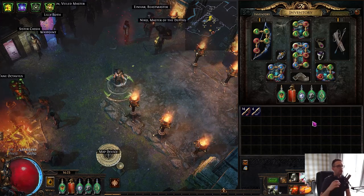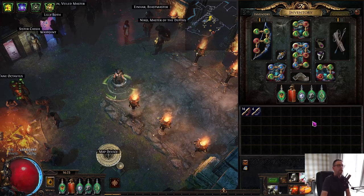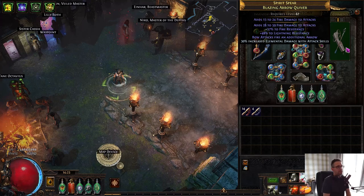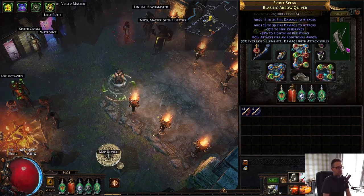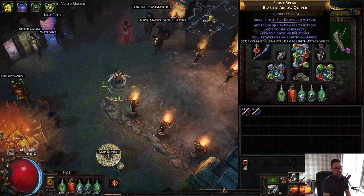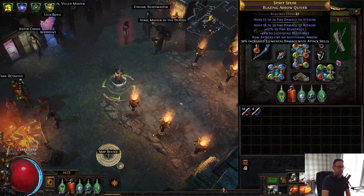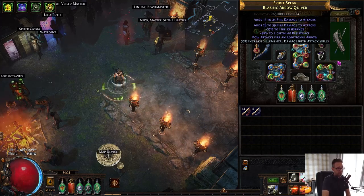The other two items are the Bow and the Quiver. The Quiver I actually picked up off the ground and identified. Essentially you're just looking for a Quiver with plus one Arrow, some damage, resistances, Elemental Damage with Attacks, life — anything like that. Plus one Arrow and Projectile Speed on Quivers are really nice. Unfortunately I didn't have Projectile Speed on this, so it's probably an item I'll look to replace, but for now it does the job.